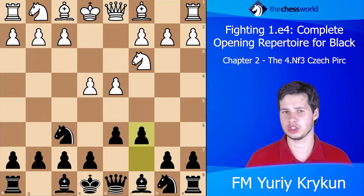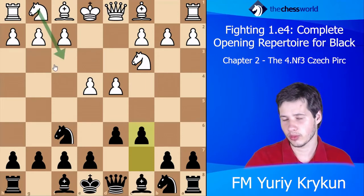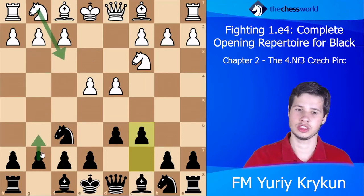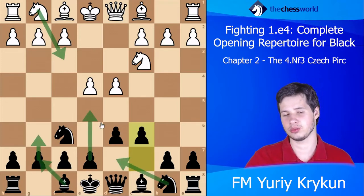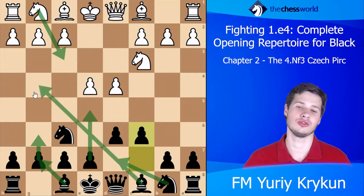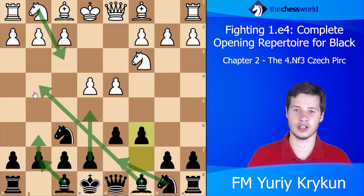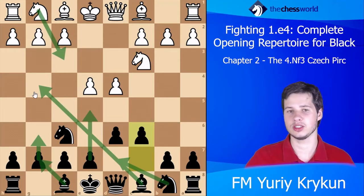But it's a very interesting continuation because, for example, if white goes Nf3, Black can choose to go g6 Bg7 and play it like the Pirc, or choose to go Nd7 e5 and play it like the Philidor, and Black can also throw the bishop out to g4, which is exactly what we will be doing.